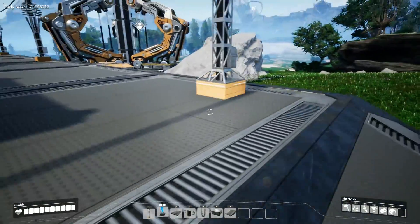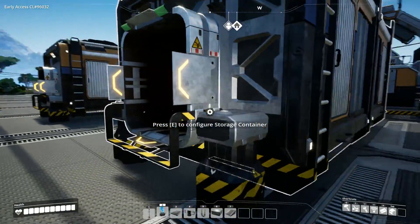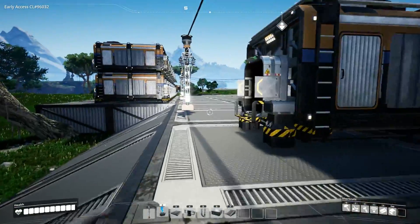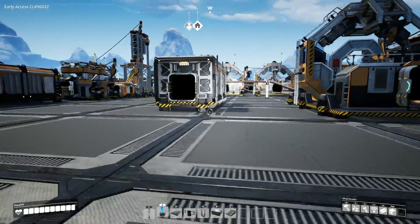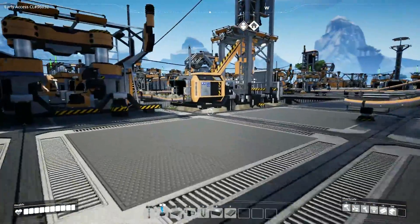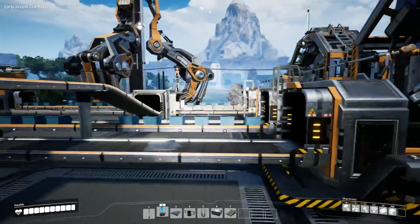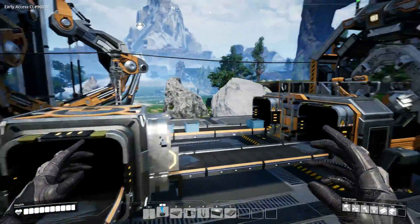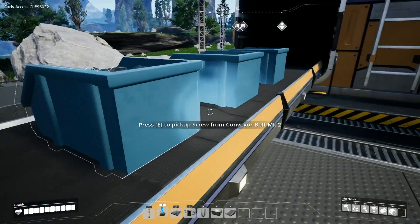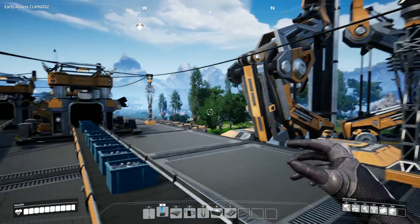I'm not going to connect a conveyor belt between these storage containers at the moment because it's just easier to carry stuff manually. If I did connect one, I'd have to empty the conveyor belt and swap it around, which is a pain. The screws need to be fed quickly so I built a level two conveyor belt, and that works well for those.